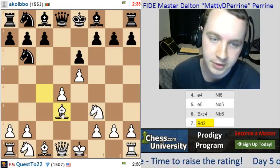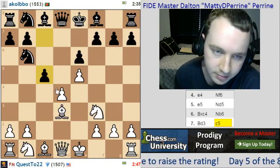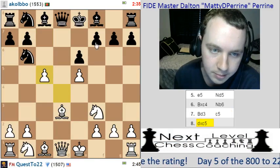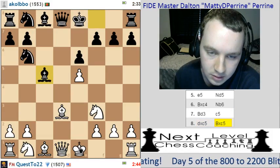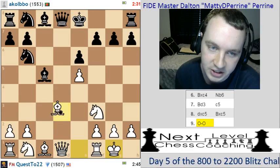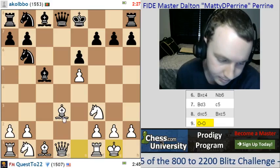He has to be a little bit careful, though, if bishop takes h7 — kingside sacrifices. C5 is a good move here. I think we're just taking, though. Bishop takes, and I'll get castled. If he castles, I still have bishop takes h7, I believe. Actually, I don't. I don't have it here.